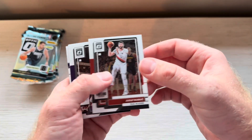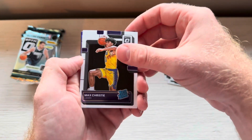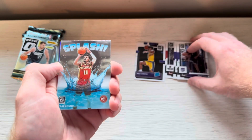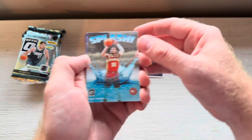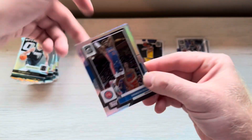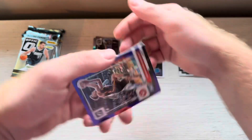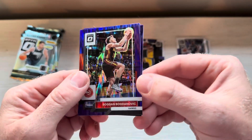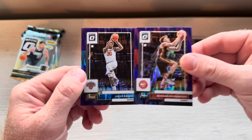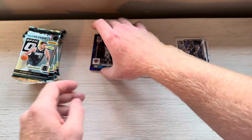First pack — this man just got traded. Nurkic, Russ, Malik Monk. I always pull Max Christie. Got a Diallo Silver. And there are your Shock Prisms — Bogdan Bogdanovic and Julius Randle. Not the greatest first pack. Only got one rookie.